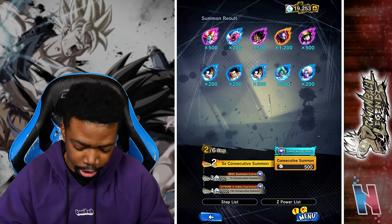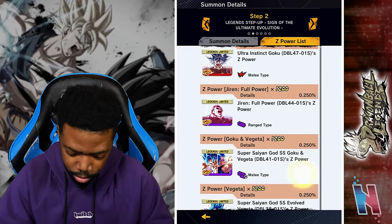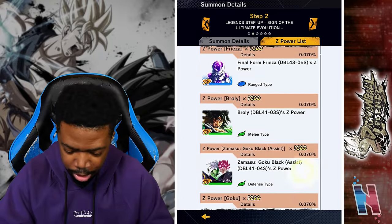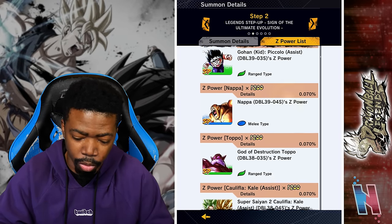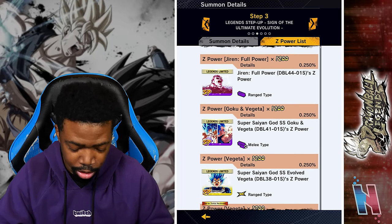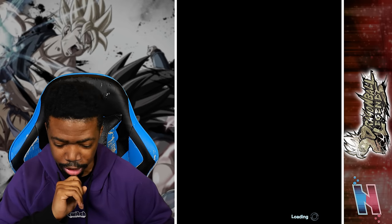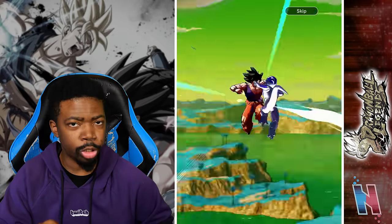Hopefully you guys got something better - let me know in the comments. Let's check the Z Power list real quick. There's a 0.5% chance - where's Master Roshi? Master Roshi has a 1% chance, and then all other sparkings have some at 0.5 and everybody else is 0.07. Again, it's not the best, and it makes it worse because there's no guaranteed sparking in any of these multis. Let's keep going - five pods, no Super Saiyan.